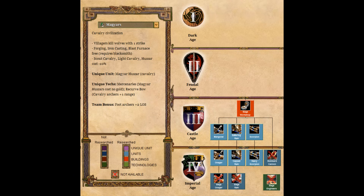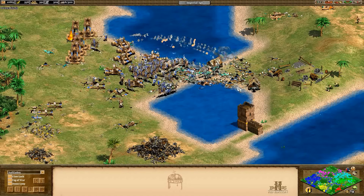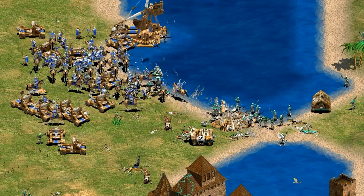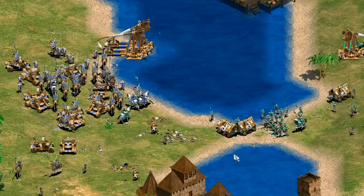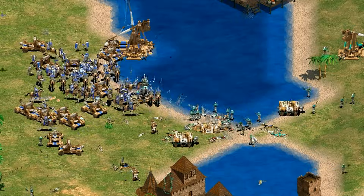Moving on now to siege, their siege tree looks like a standard B, having the essentials but not the top upgrades. Notice though that they don't have siege engineers, so this siege is considerably worse in the late-game than those of other civilizations. They also don't have bonuses to support a great gold or wood economy in the late-game, so siege turns into a weak and costly area of the army. Given the mass pikemen you're likely to see because of your cavalry-heavy army, it'd be nice to have better siege available. I'd have to give them a C.